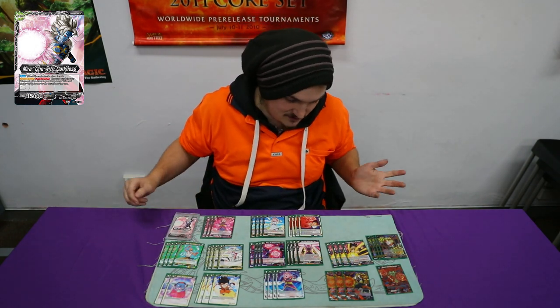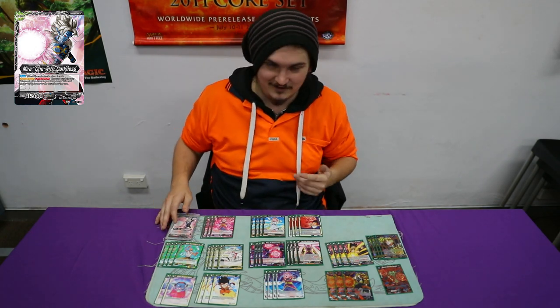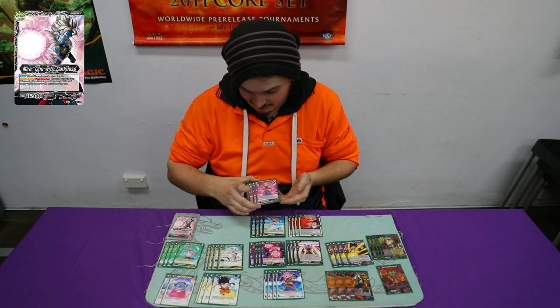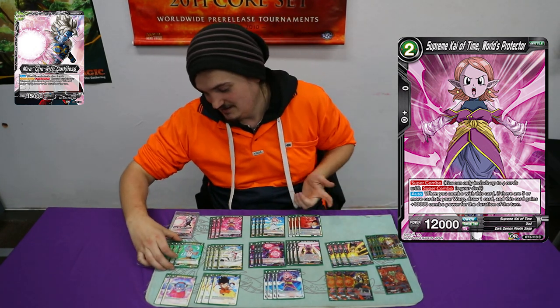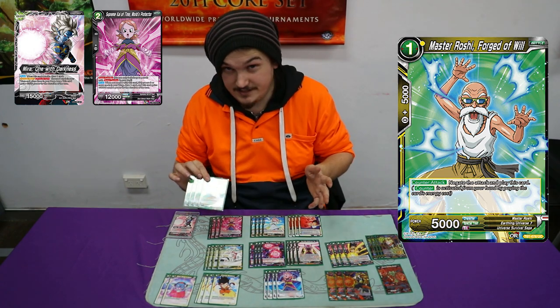We've mainly played this rush, and the reason why is because it's probably the only way you're really meant to play this deck. You don't play the Cell chain combo if you want to play it with the other leader. We play four Supreme Kai because that's the super combo we can play, and we play yellow because yellow is just really good. Play four Roshis — with the other deck profile playing three, this is better with four.